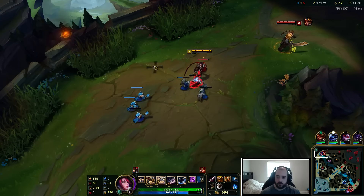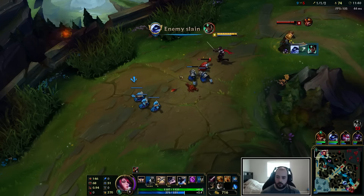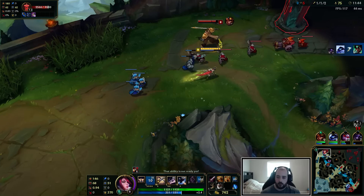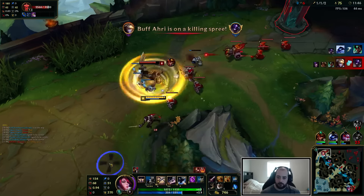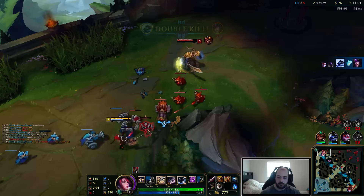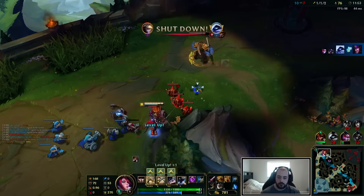Now I can start being a little bit more aggressive here, especially with Fervor not falling off very quickly. I can just keep tagging him and build up these Fervor stacks before I go in for the play. I have eight Fervor stacks right now — that's a lot of extra AD.